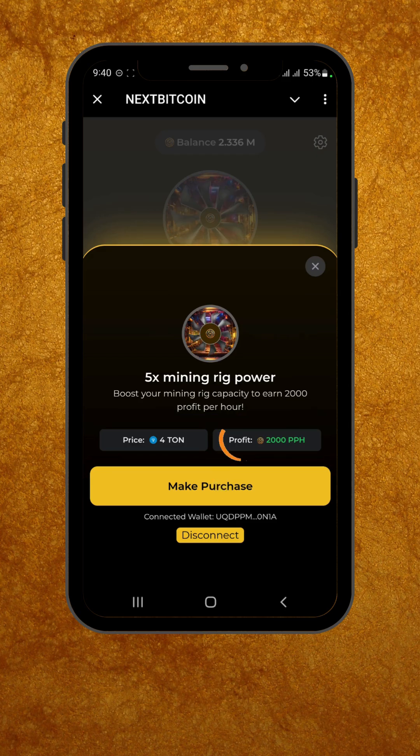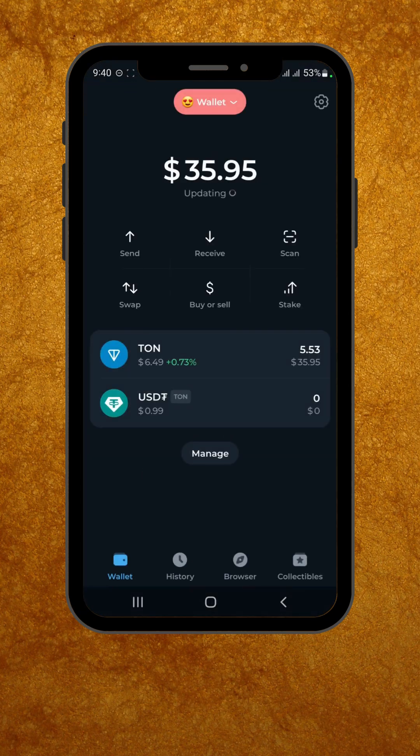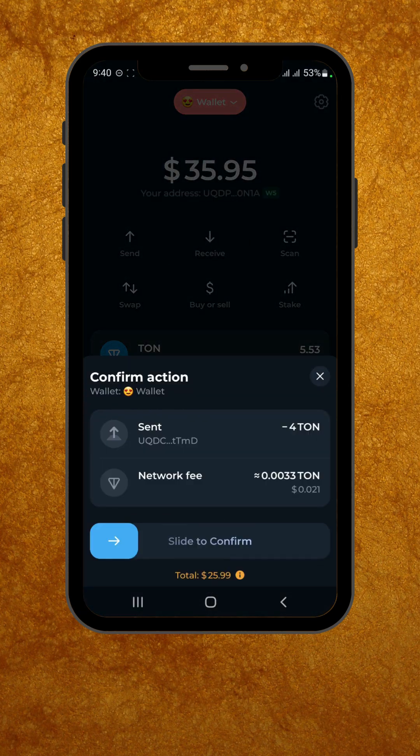Once you're ready, click on Make Purchase. This will take you to your wallet. Simply confirm the transaction and it's done.